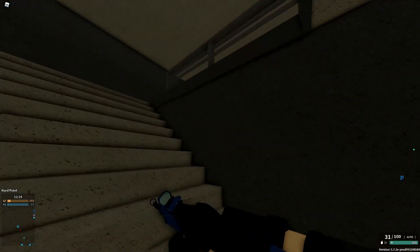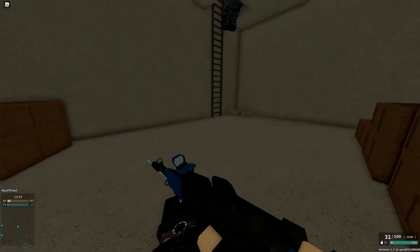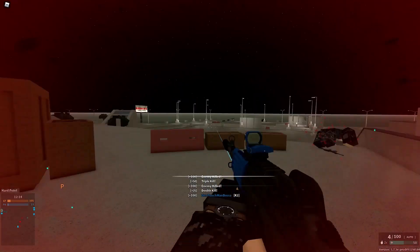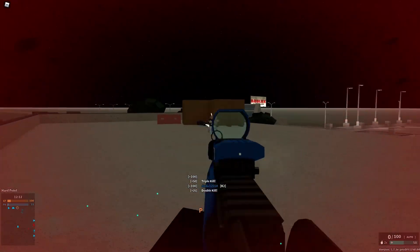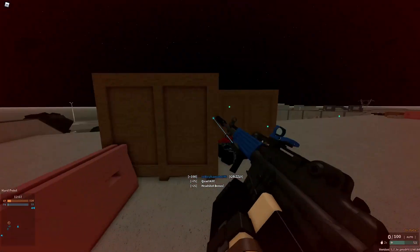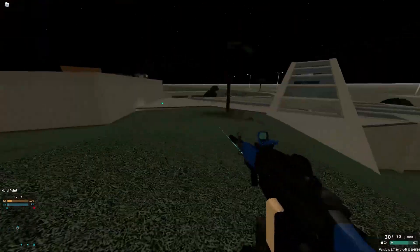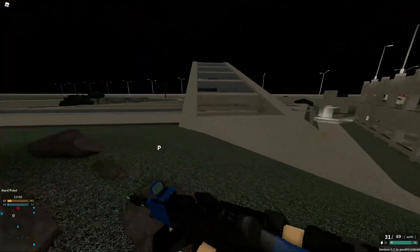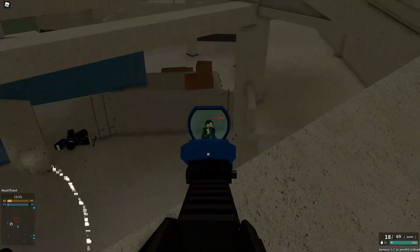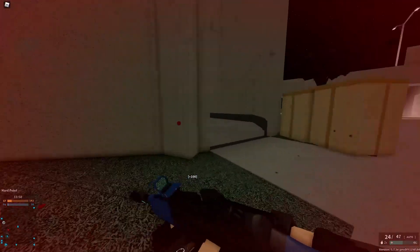I would usually cover notable attachments and conversions here in this section. Unfortunately, the K2 doesn't have any of those. But I want to quickly go over retract stock as it could be considered, though it's a pretty hard decision to make. With retract stock, the recoil sits on this weird middle ground between feeling bad and feeling good — barely serviceable, sometimes good, sometimes bad. So if you really need walk speed, sure, you can take retract stock. But you don't really need walk speed when you have so much range, so you're going to have to think about that decision.